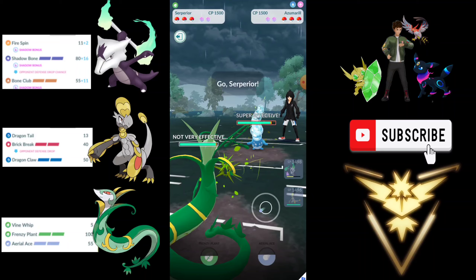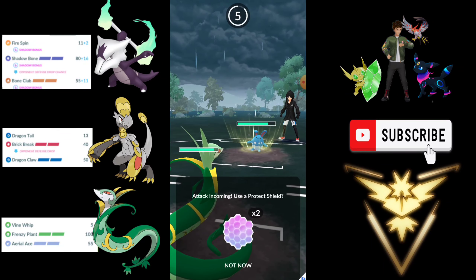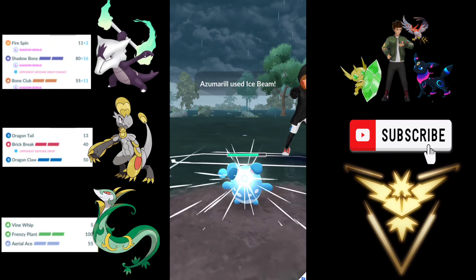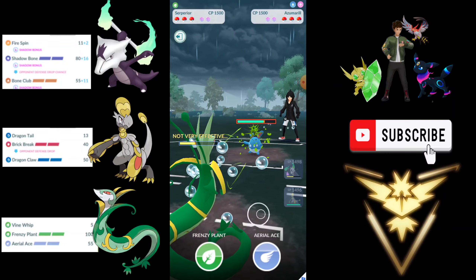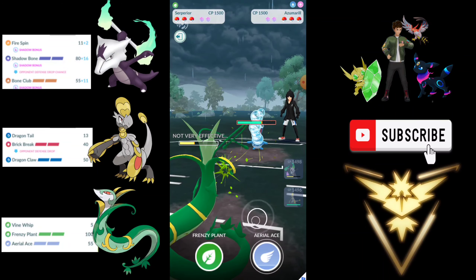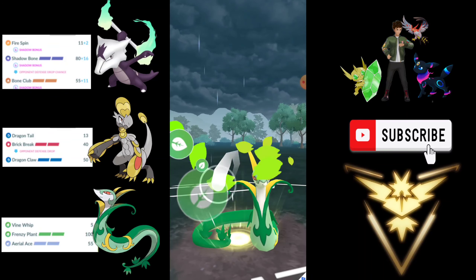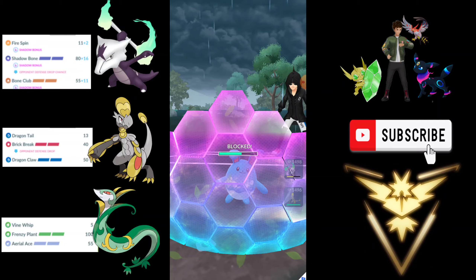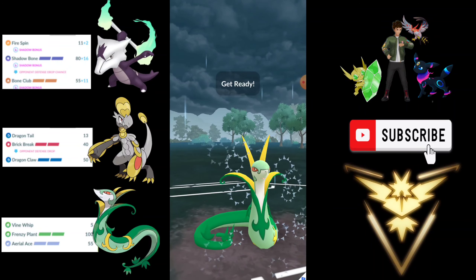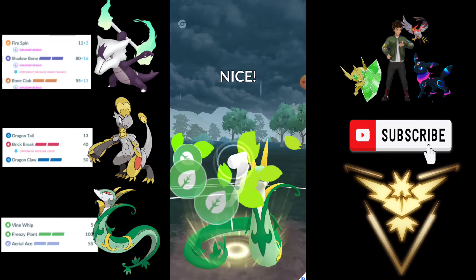I can come with Serperior and win this matchup. Even without using a shield — if the opponent uses a shield then we are forced to use one. He throws Ice Beam; we can tank the first one but have to shield the second. So we overfarm a bit, generating back-to-back energy. We go for the Frenzy Plant and they decide to shield, so we are going to shield as well. I go for the second Frenzy immediately — I believe this is not going to be enough because Azumarill is a very thick Pokemon.